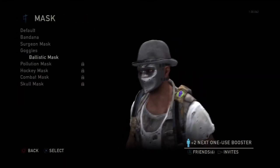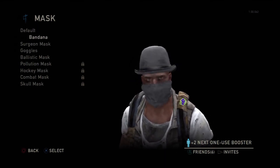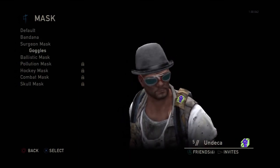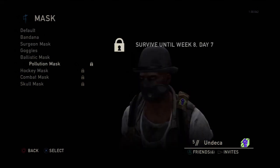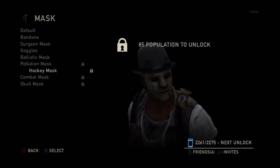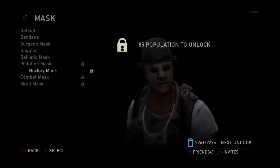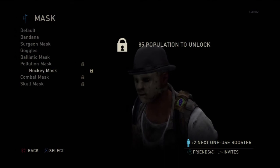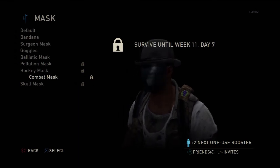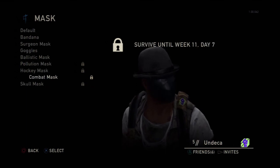Let's go to some masks. You start off with the bandana — I actually thought it was pretty cool to start with right off the bat. Next is the surgeon's mask, goggles, ballistic mask (which is what I have), and population mask. I'm really going for the hockey mask — only 85 population to unlock and I had 75, I should have just kept going. You get more population when you play non-respawn matches. The skull mask is also there, which I like because I'm a fiend for death.